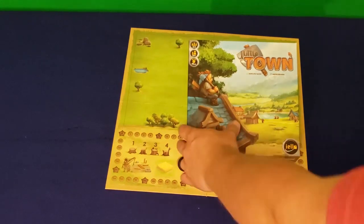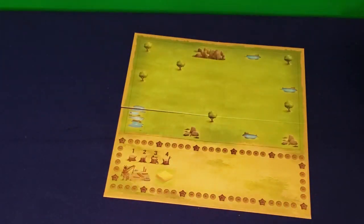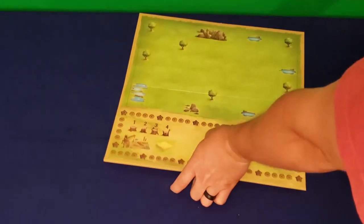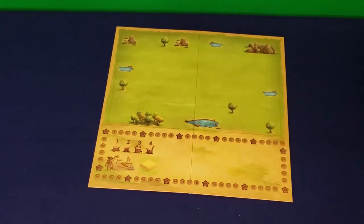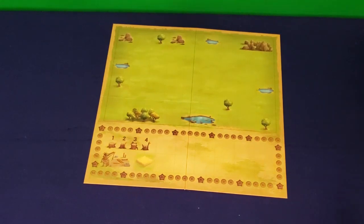Let's get right into the setup. First, put the board down. The board has two sides that look really close, but there are subtle differences — pay attention to this corner. There are some ponds here, whereas on the other side those ponds aren't there; they're in other spots. That matters because as we place workers on this board, they'll gather resources around them, and the artwork represents those resources from different terrain areas. So the side does matter — pick a side. They both play fairly similarly in complexity, but they are a different experience.